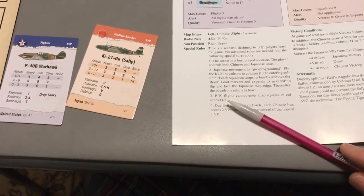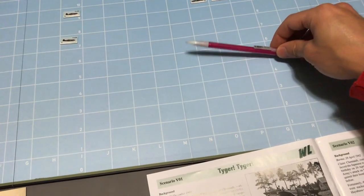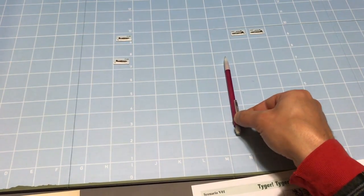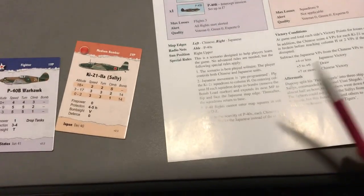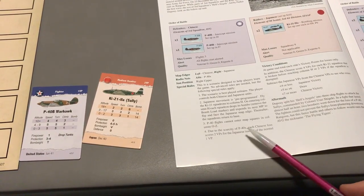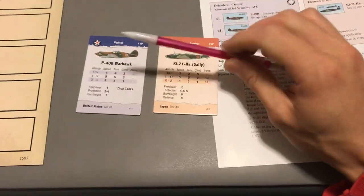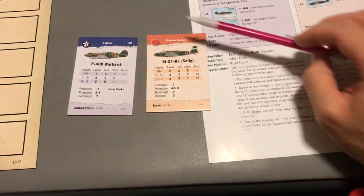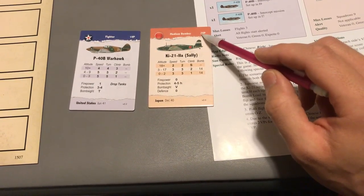P-40 flights cannot enter map squares in columns O to Z, so the Flying Tigers will not be able to pursue the bombers as they return. We have a very short window as the Flying Tigers to stop these bombers between the N column and the H column. Due to the scarcity of P-40s, each Chinese loss scores two EPs for the Japanese player instead of the normal one. The Japanese bombers have a victory point value of 2 VP.